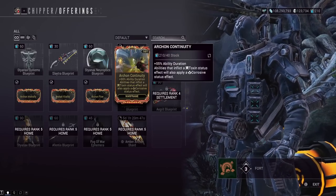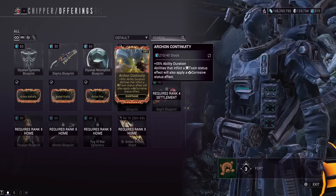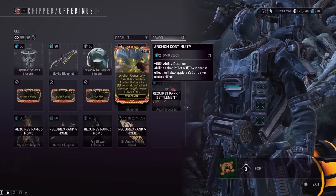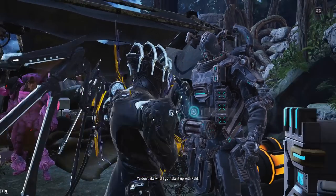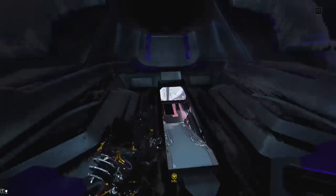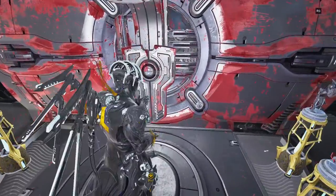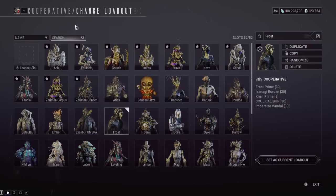When we start reading what the bonuses do, we're like: ooh, a bunch more mod drain for that. If we focus on what we're looking at — Toxin status effects will apply a Corrosive status effect. Have you used a Corrosive status effect recently? They have nerfed Corrosive status effects for years. Corrosive status effects ain't it anymore.